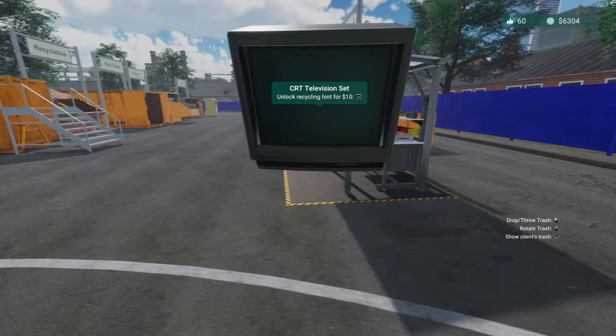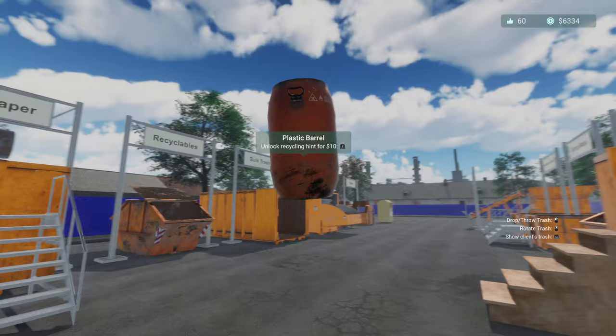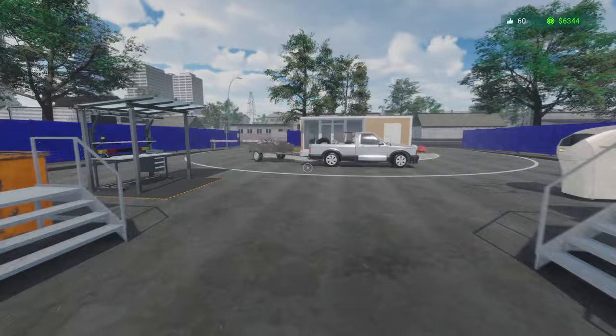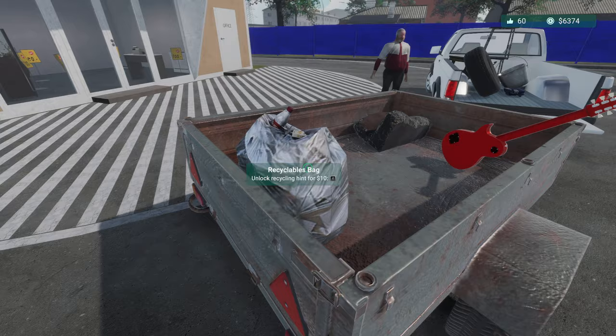What have we got — a CRT, that's not going to sell. They're two a penny, no one will want it. Plastic barrel — can I get that from here? Oh my god, it's gone in the neighbours'! I've got issues with them as it is, I don't want to upset them. A bit of an old sink — that's construction. Recyclables go in the recyclables.